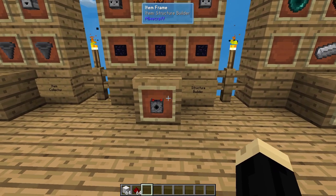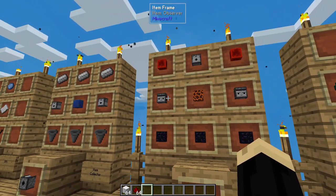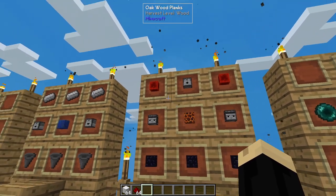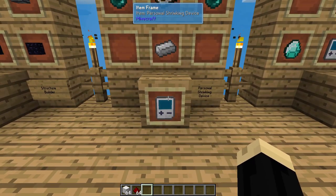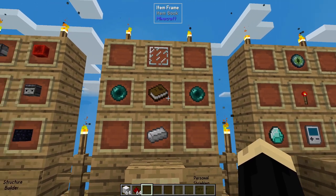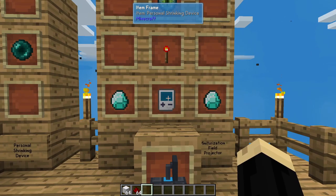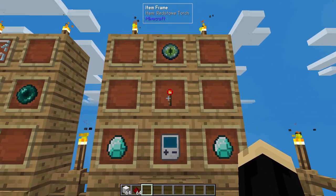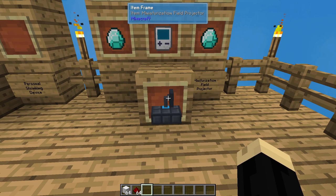We'll need two structure builders — that's three obsidian, two observers, a magma block, two redstone blocks, and a dispenser. You need to make a personal shrinking device: an iron ingot, two ender pearls, a book, and a glass pane. You're going to use that and combine it with two diamonds, a redstone torch, and an eye of ender to make four miniaturization field projectors.